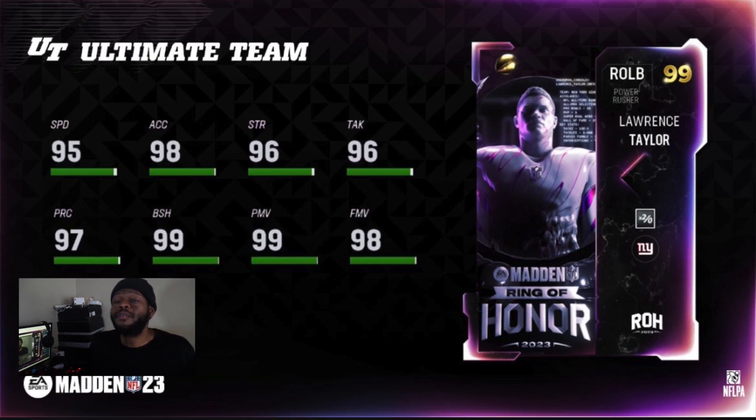At number 4 we got LT. The stats on LT are honestly a little disappointing. Even if you theme team him, you can't get him to 99 speed. He does get free edge strider and free double or nothing. But at the end of the day, if you're sweaty, those AKA pass rushers are honestly just better. Shaq Leonard gets every team cam, and with the right strat you can get him to damn near 99 speed — that always-on Maniac ability is gonna clear LT easy.